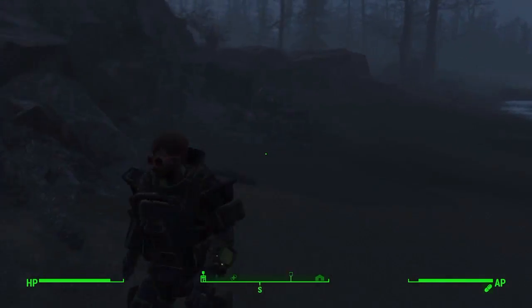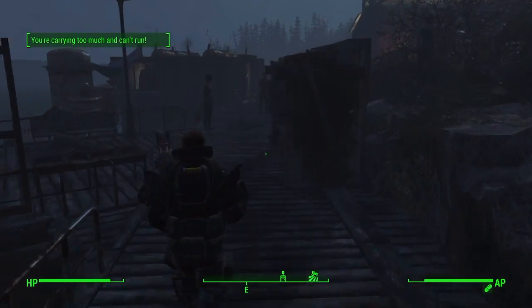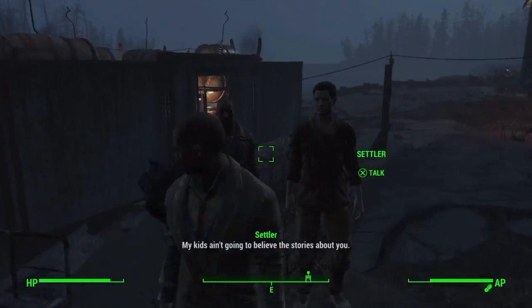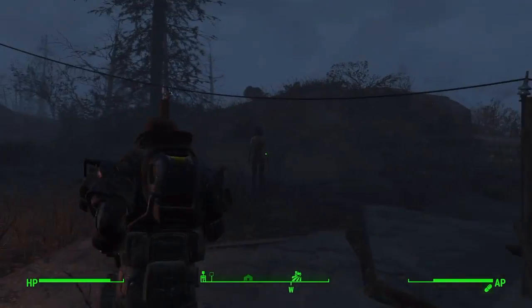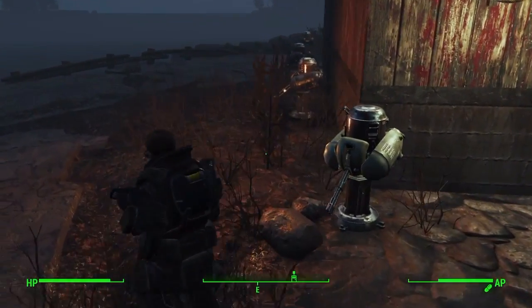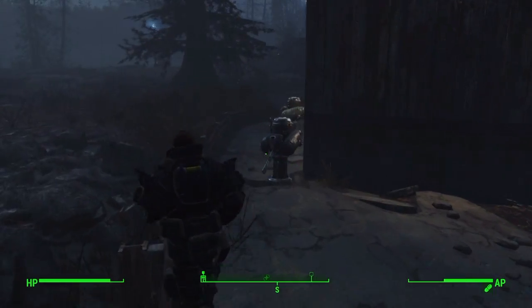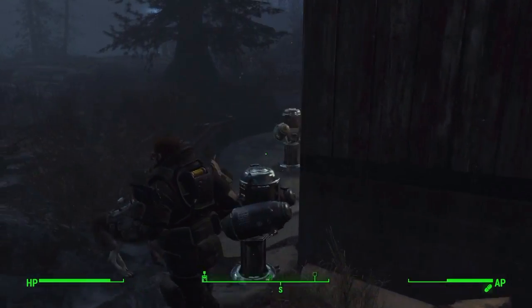There's some building stuff over here — just stuff from when I first got the base. I needed some space. Over here we've got the generators, and then this is what I'm really proud of. I set this base up as kind of a farm — they've got tomatoes growing on the side.